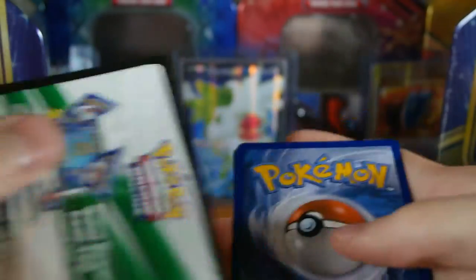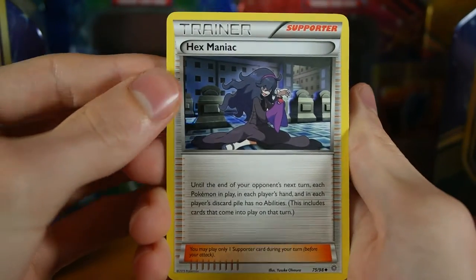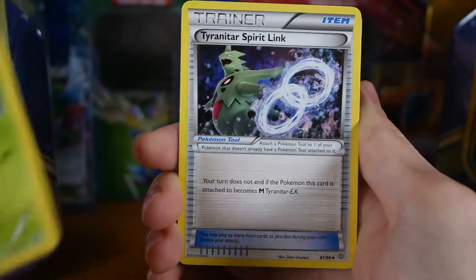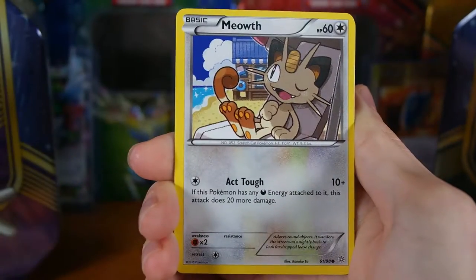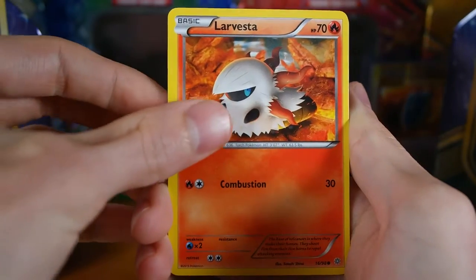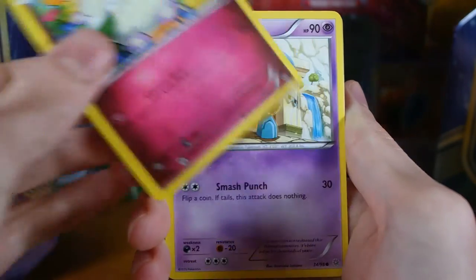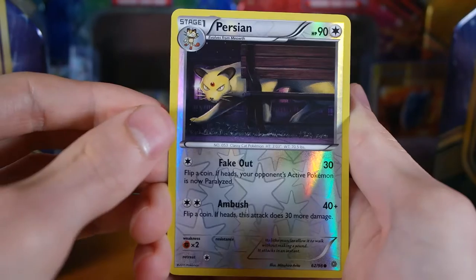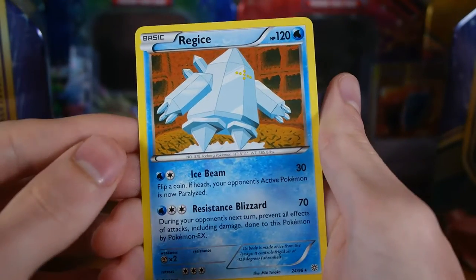Ancient Origins — I'm still missing a few cards from this set, all EXs, so hoping for an EX in here. Three to the front. We have a Hex Maniac — that's playable — Gloom, a Tyranitar Spirit Link, Meowth, Larvesta, Cottonee, Gollett, Combee — playable. Reverse is a Persian, which is a common, and rare is a Regice, regular rare. So nothing too fancy so far.